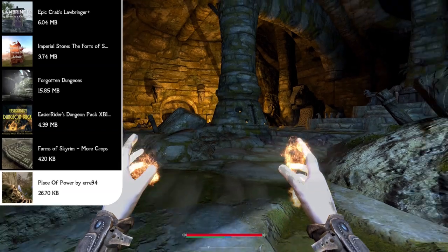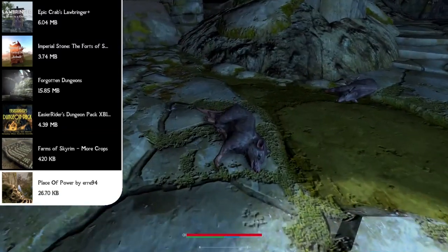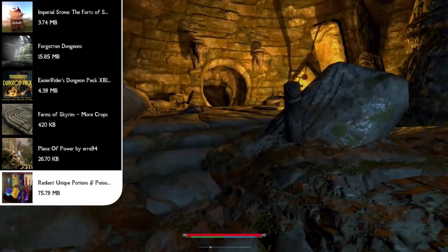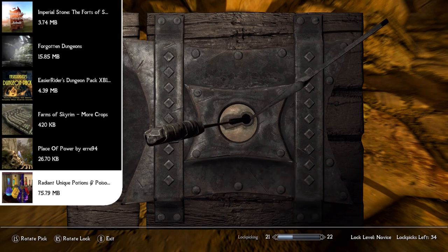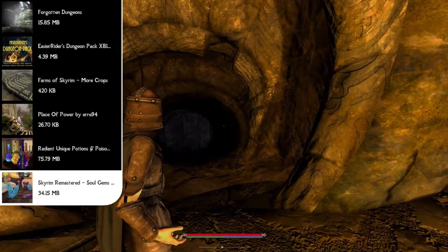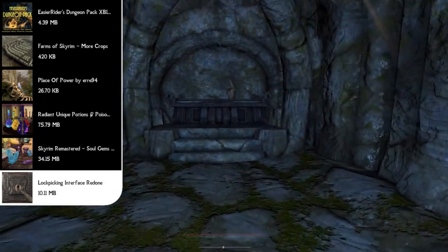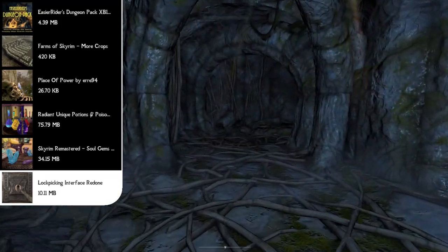We're still not out of our graphics section yet — now we're going to be remastering items in the game. Starting off with the Radiant Unique Potions and Poisons mod, which makes every single potion or poison bottle unique not just in color but in bottle pattern, label, and adornments. Bottles have labels reflecting what the potion does and the ingredients used. Following that is the Skyrim Remastered Soul Gems mod, changing all soul gems to have new high quality textures. After that we have the Lockpicking Interface Redone, which completely changes the lockpicking screen with a 100% new model and HD textures — the lock is now much bigger, occupying most of the otherwise wasted screen.